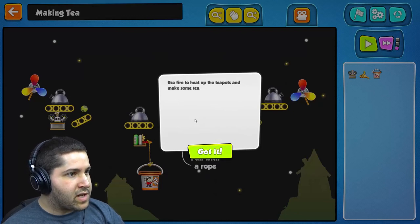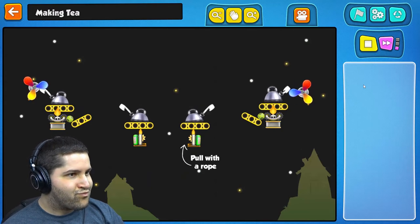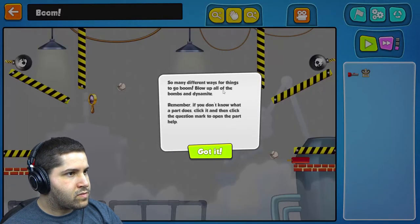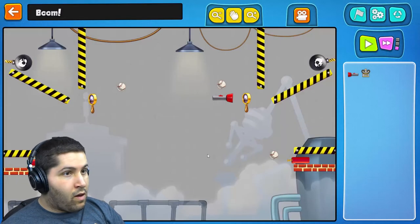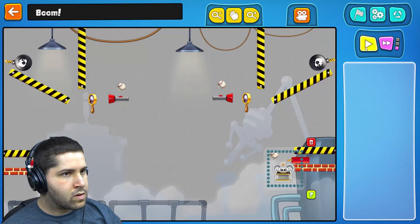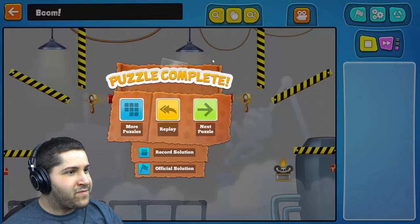Use fire to heat up the teapots and make some tea. We're making tea! Oh no, this is like that all over again. That's right guys, we are making tea, we are doing a great job. So many ways for things to go boom. Blow up all the bombs and dynamite. If you don't know what a part does, click it and then click the question mark to open the part help. Oh man this is going to go boom — I did it! That was a lot of boom, that was awesome!